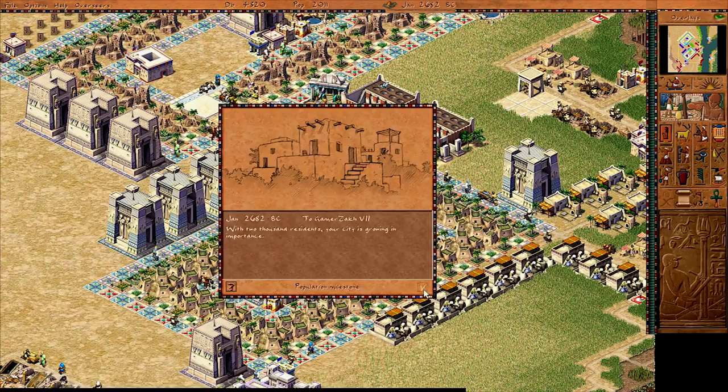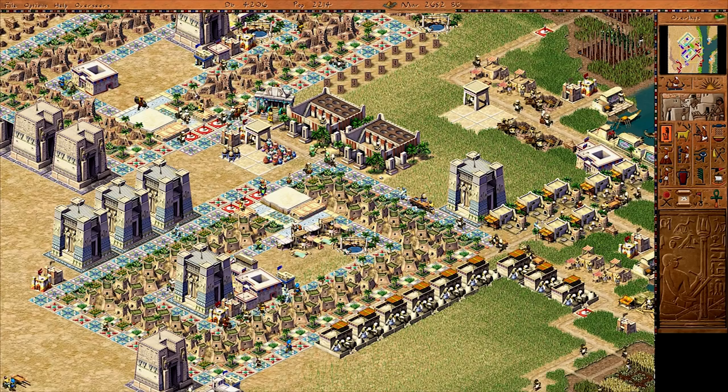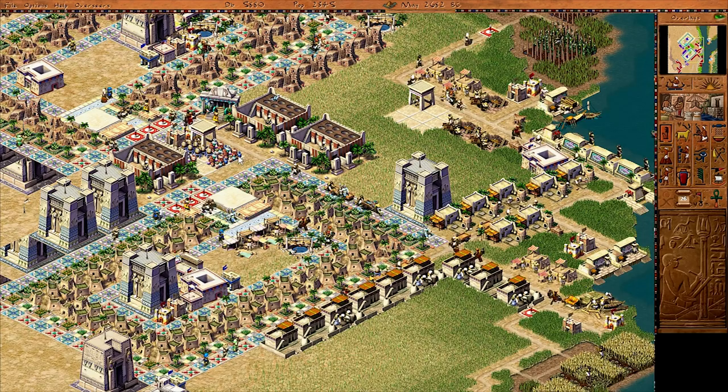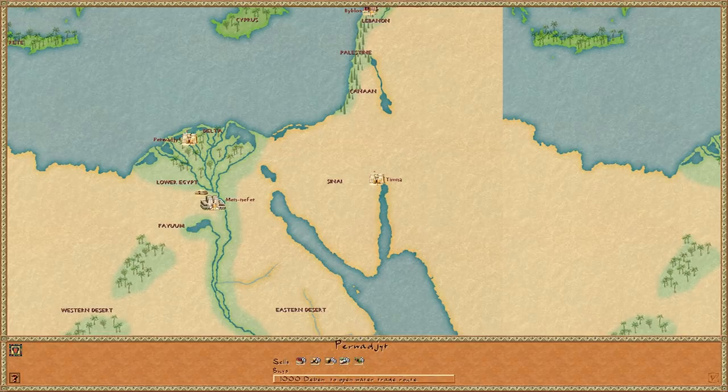My pottery and beer industry is going quite well. We're hitting 2,000 residents — perfect. I now have enough beer to send off to Pharaoh, but I don't quite have enough pots yet. I don't think I have enough employees to have these working at full capacity. Timna is asking for 1,300 fish — that's a little awkward considering I don't have enough fish to feed my own people.